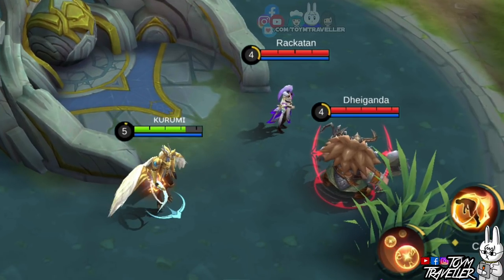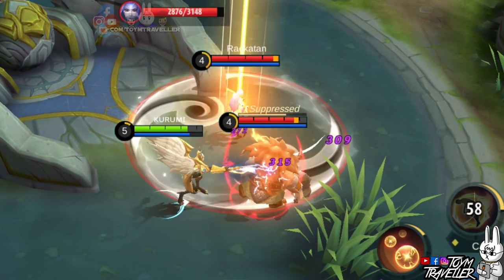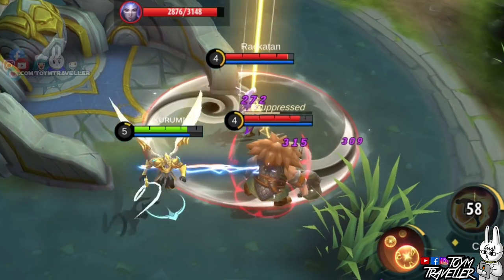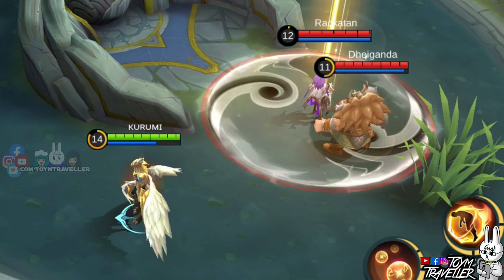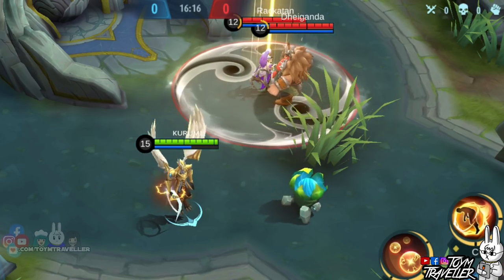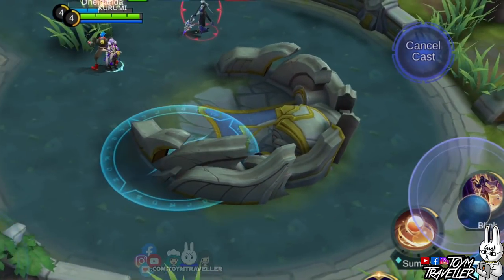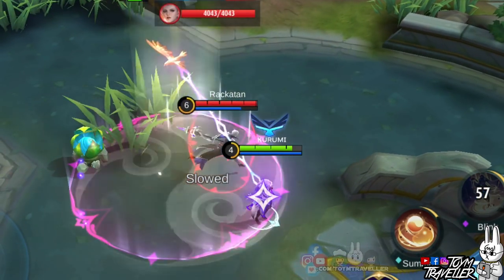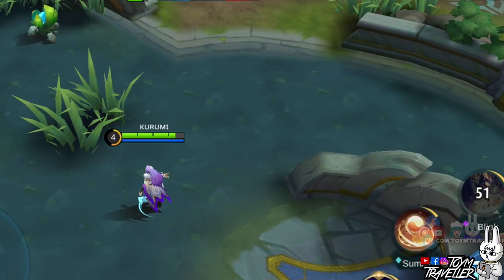Next up we have Kaja — testing if using his ultimate skill on an enemy before they teleport works: the enemy simply ignored Kaja's arrest and teleported away, leaving Kaja behind. Next, we have Franco — testing if Franco can hook an enemy while teleporting. It appears we bumped into a non-existent wall both attempts. Next, we have Silvana — testing if she can stop us from teleporting. The ally held by Silvana's ultimate skill was left behind and did not teleport.